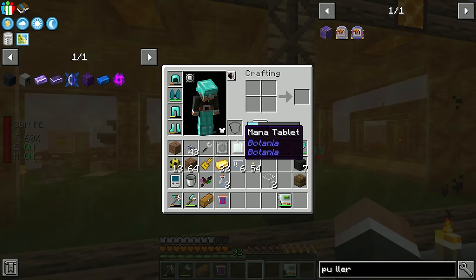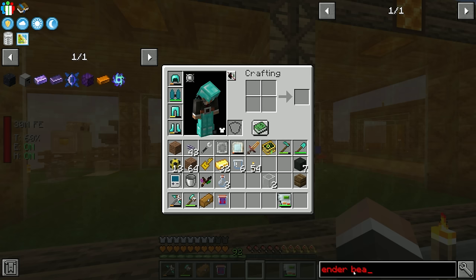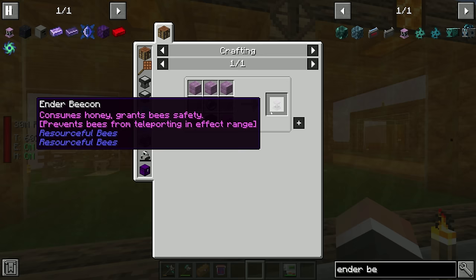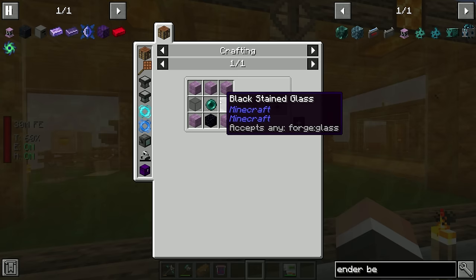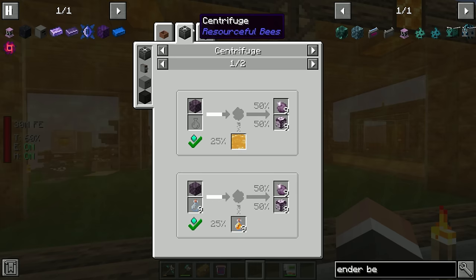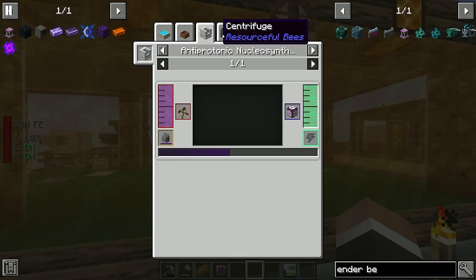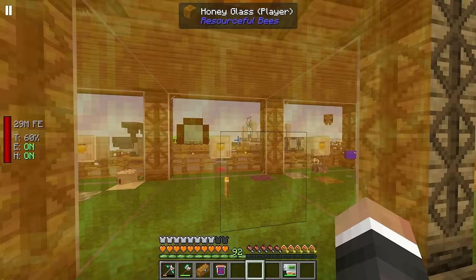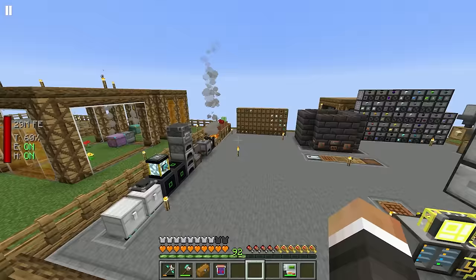It seems the ender inhibitor isn't working for the draconium bee, so we might have to look at using the endo beacon from Resourceful Bees instead. This is from the mod that adds the bees — it consumes honey and prevents bees from teleporting in the affected range. The tricky part is we need purple blocks, which require popped chorus fruit from chorus flowers. Alternatively, we can use a chorus honeycomb block from a chorus bee — that's just an RGB and an end bee.